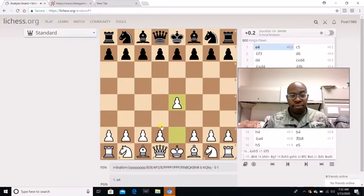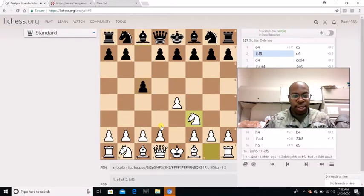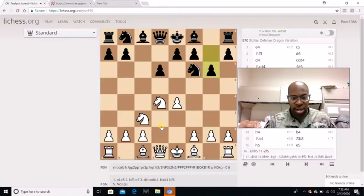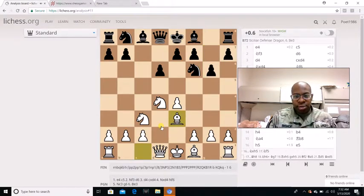Pontus Carson played E4. C5 is played, Knight F3, D6, D4, C captures D4, Knight captures D4, Knight F6, Knight C3, G6 is played. Now this is the start of the Sicilian Defense, which is the Dragon variation. Once black hits that G6, Bishop B3 is played, Bishop G7, F3.